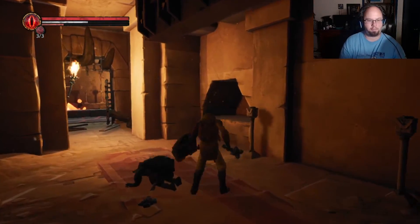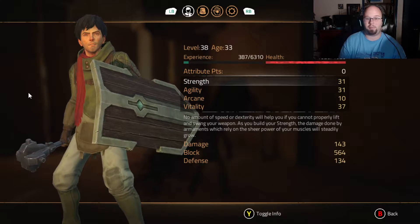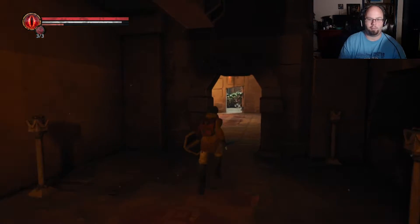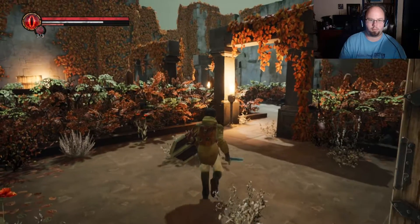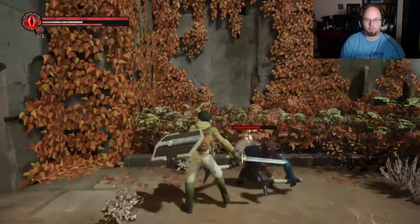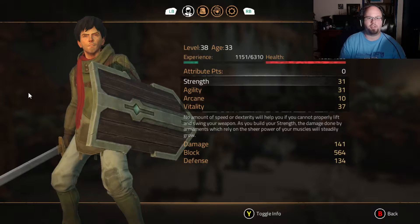Level up! Let's level up both — these three are my go-to ones. Ultimately vitality is the important one because I get so much more health. Let's use the Krell sword or the iron sword — yeah, iron sword. I like using my iron sword. The agility bonus is really good and you're much more agile with this thing.